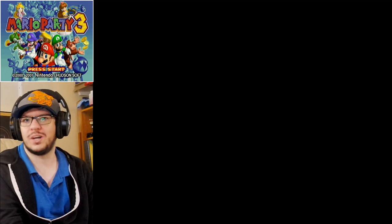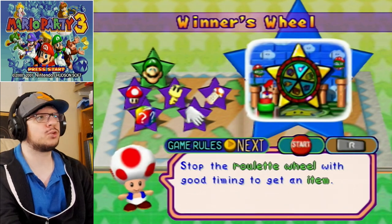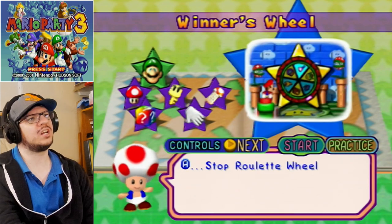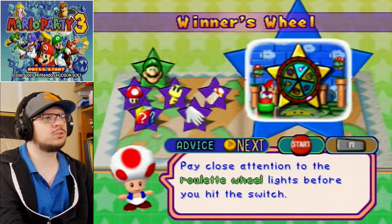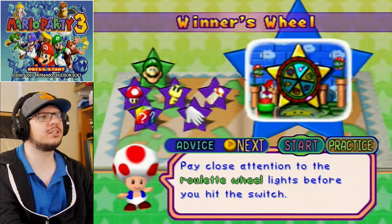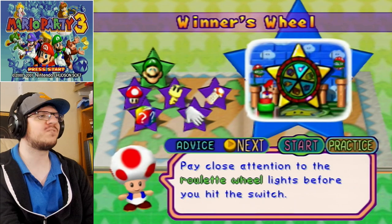Starting with Winner's Wheel. Okay, stop the roulette wheel with good timing to get an item. Stop the roulette wheel — pay close attention. Pay close attention to the roulette wheel lights before you hit the switch.